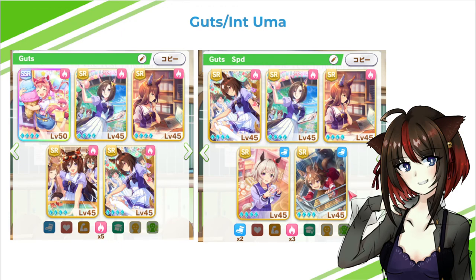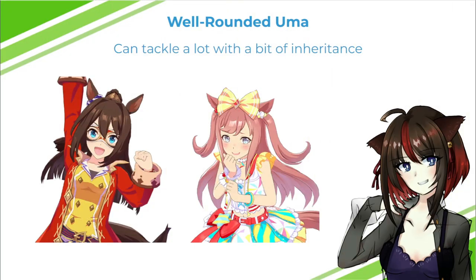Another variation is the guts-speed build — more balanced, but it lacks int, which is where you get a lot of skill points aside from races. Int is also really good for recovery between turns. I'm also recommending Alcander Passa and Agnes Digital as well-rounded Umas that can tackle a lot of different race types with just a little bit of inheritance. If you want to use these two, they're great for versatility.